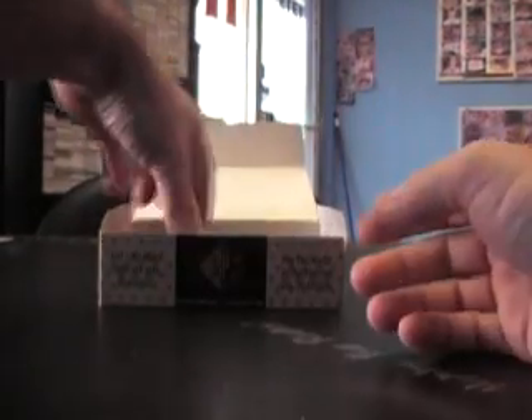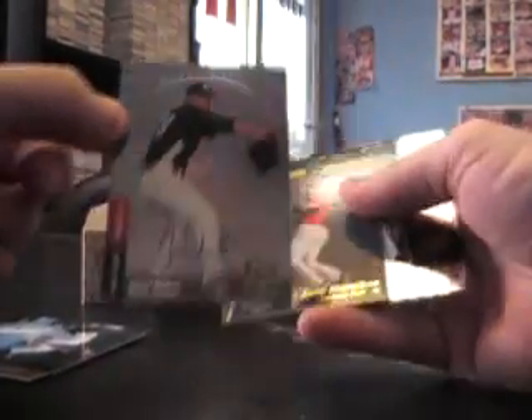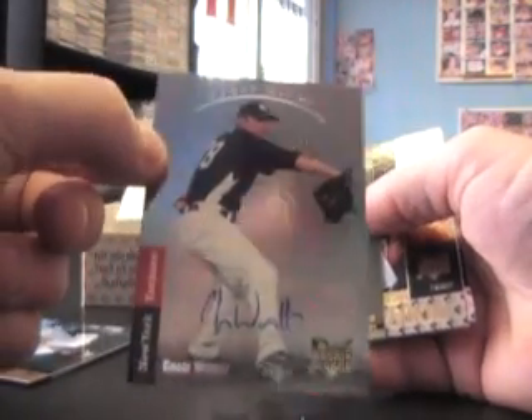There he is — Tim Lincecum, but he's in somewhat of a funk right now. Ubaldo's not good. Baker. Ryan Braun. Here's one — Chase Wright, rookie autograph, no number.